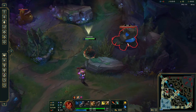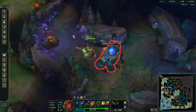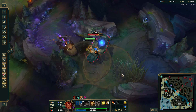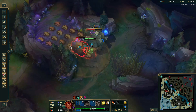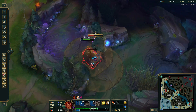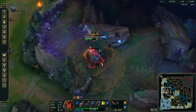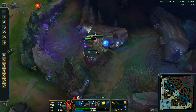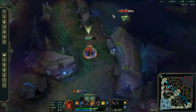Q the blue and begin to kite it to Gromp. If you want to prioritize speed, you can open the double camp as I show here. If you want to stay healthier, since Taliyah is so quick anyway, you can hit the blue for longer before beginning the double camp. Pay really close attention to how I drag the blue and Gromp together — if you're unsuccessful and they stay further apart, your Q will only hit the closer one and you're basically just going to die. This portion of the clear definitely takes some practice, so don't try it in ranked without getting it down first.